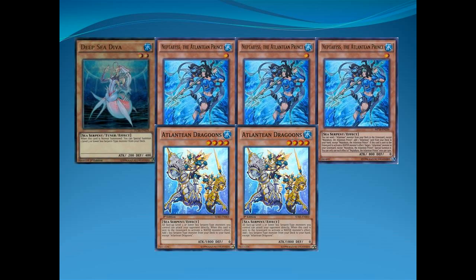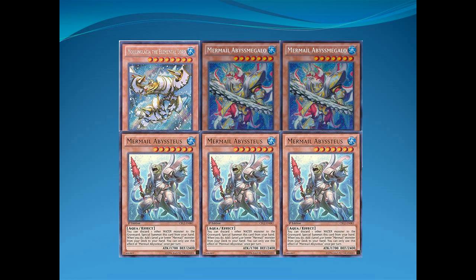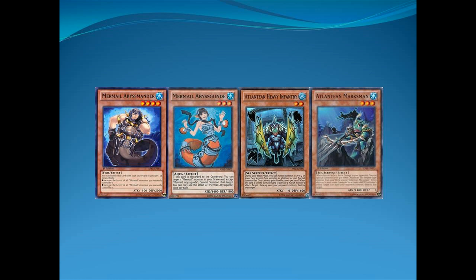It's more difficult. Starting off, we play one copy of DBC Diva and three copies of Nethebiss because they're the starter cards. We've got two copies of Dragoons because it's at two, one Moulin Glacia, two Megalo, and three Abyss Teus. Teus is awesome because almost every combo that exists is good. It's also the only actual — there's two going first combos of this deck and it's the important card for one of them. I have one copy of Mermel, Abyss Mander, and Abyss Gunned because they're nice. I've got one copy of Heavy Infantry and Marksman because realistically you're ending your turn on turn one, so you only need one of them ever. So if you want Marksman, you can search it; if you want Infantry, you can search it.